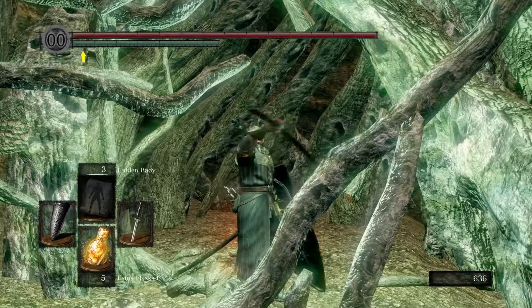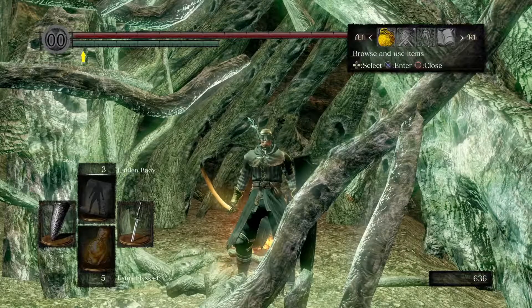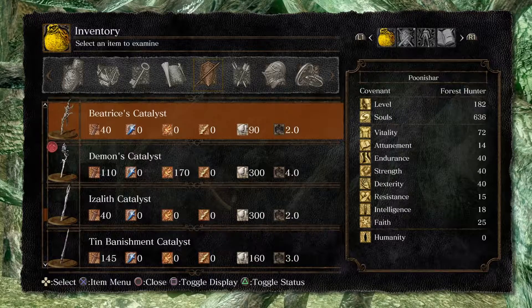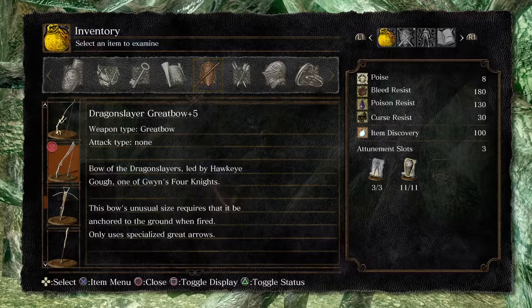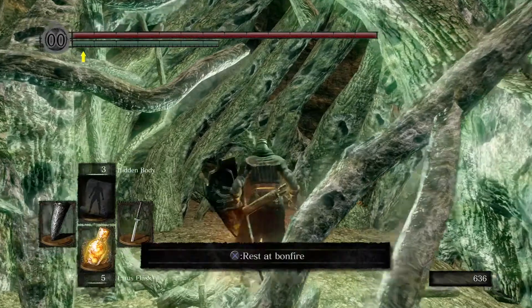Hi, what's up people. Just wanted to give you a video guide on how to farm some demon titanite. The first thing you're going to want to make this as easy as possible is this bow — the Dragon Slayer Greatbow. I've got it at plus five so it deals maximum damage, but to be honest when you first get it it deals quite a fair bit of damage too.